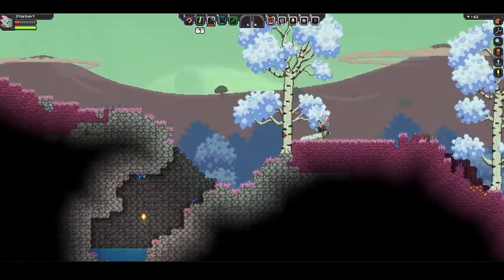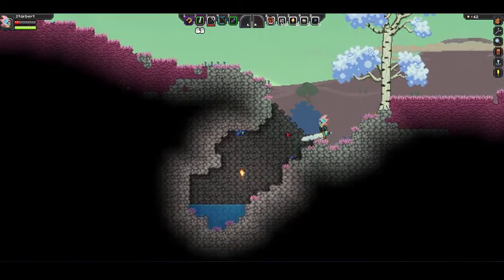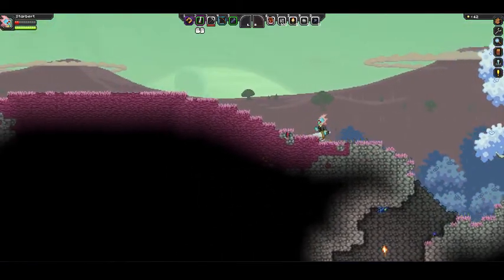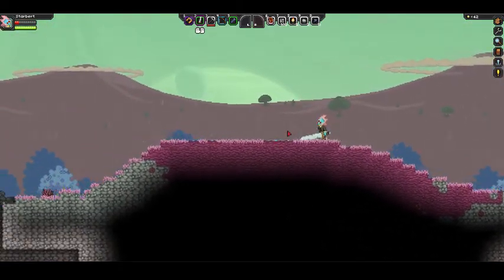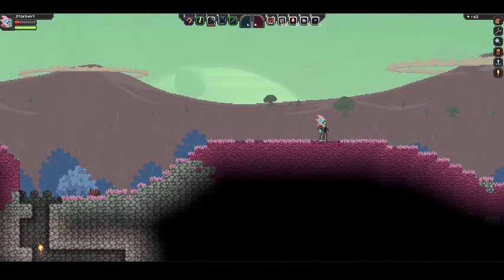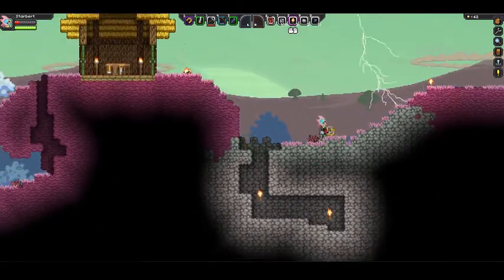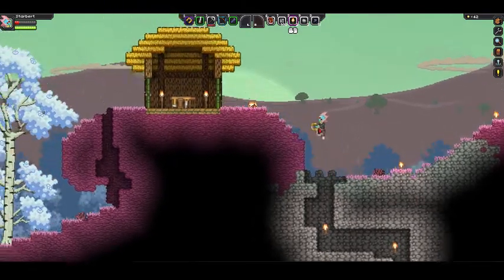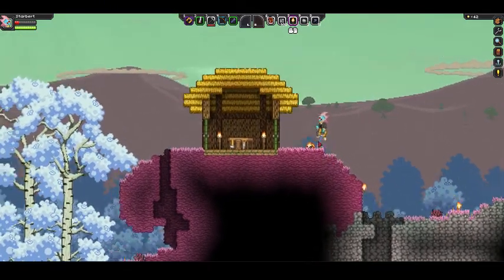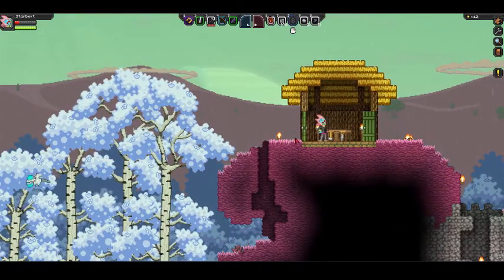I'm low on health. There's no bandages around because I haven't found any more flowers or plant fibers. Here's our spawn right here, right dead center. Let's actually make some of a walkway back over to our house so that I don't get completely scared when it's nighttime out. Ta-da.